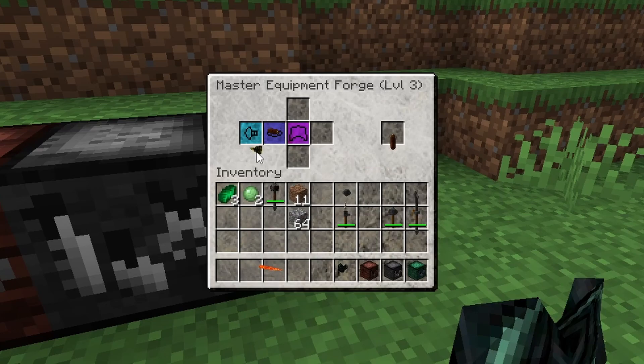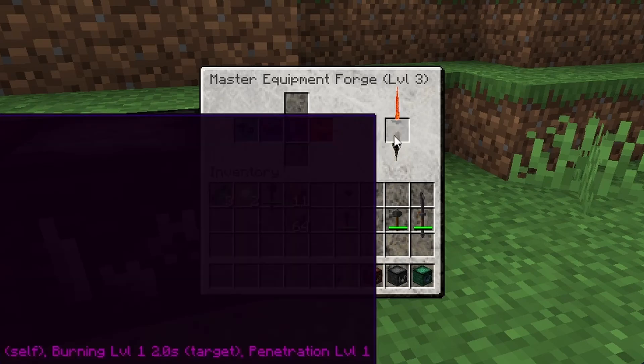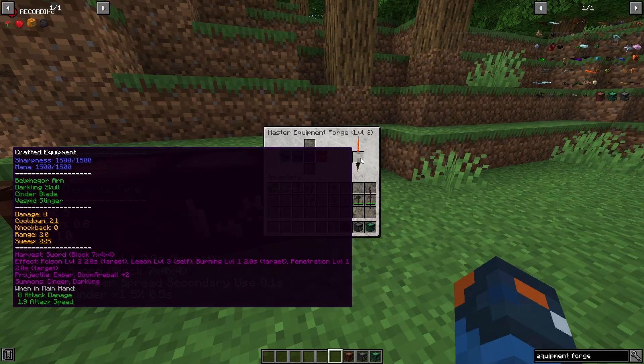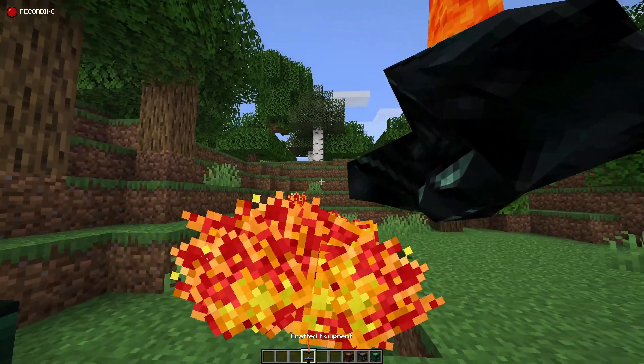First, let's add in the belfugor arm and the vespid singer. We're going to add in the darkling skull — which has damage, cooldown, range, sweep effect, and leech level 1 — and then add in the cinder blade. And look at that: it says 'harvest sword.' It will give the opponent poison level 2, leech level 3, burning level 1, penetration level 1, each with their own cooldowns. Projectile: ember plus doom fireball. Summons a cinder and a darkling. You can make some insane weapon combinations.